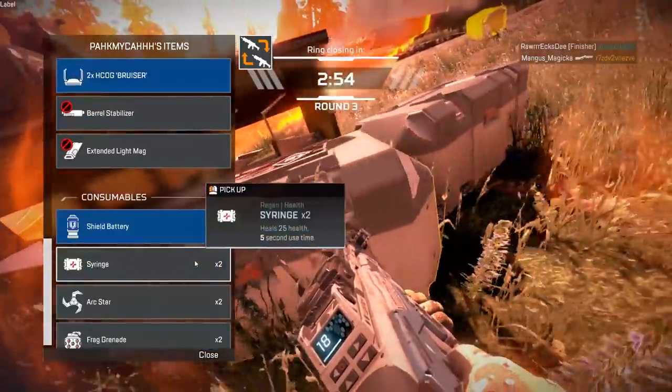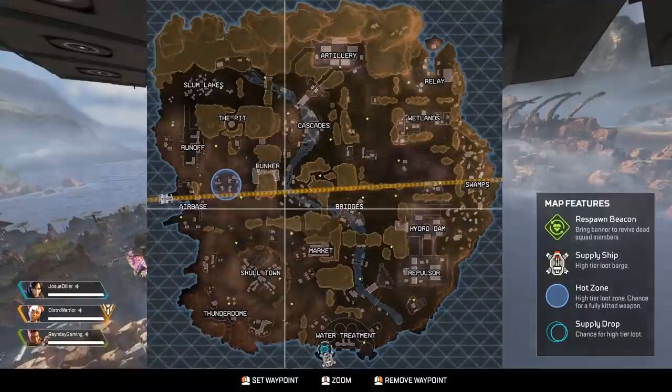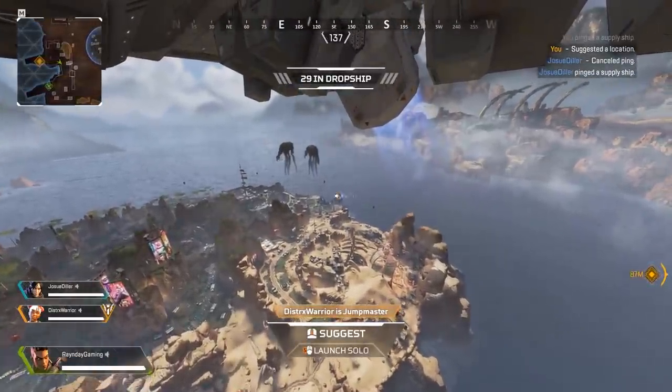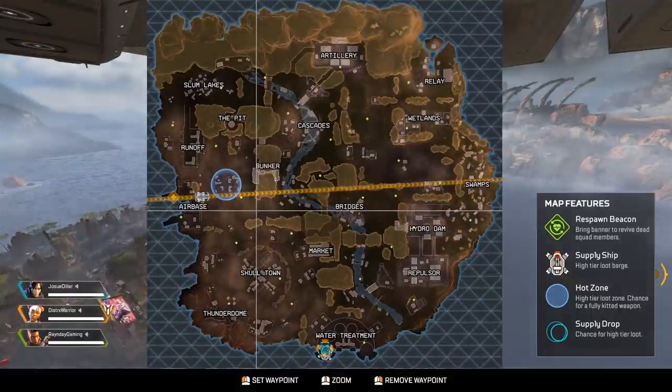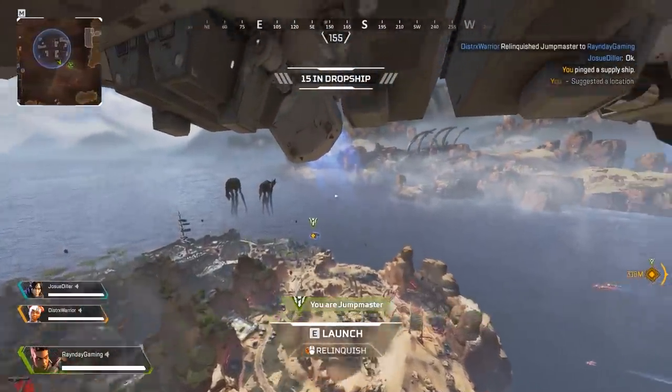There are two distinct things that change every single game. One is the hot drop, the hot zone — it can appear anywhere and means you have a higher chance of finding fully kitted weapons and legendary items in that zone. It constantly rotates, and you'll see it as a big blue circle on the map.